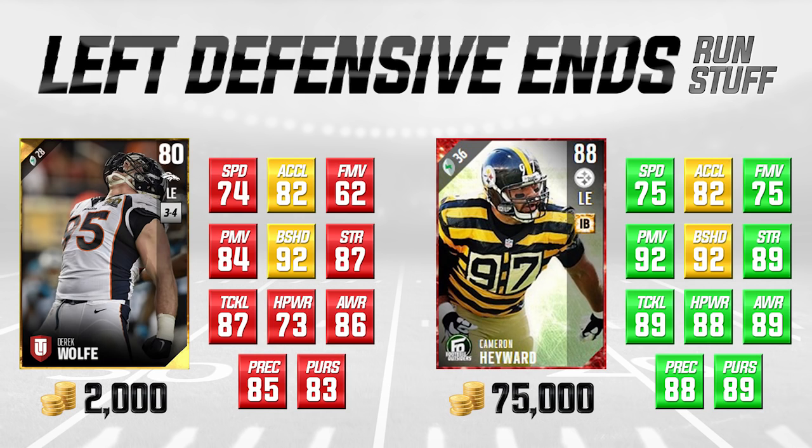The only real huge advantage Cameron Hayward has over Derek Wolfe is hit power — a 15-point difference. You can force fumbles with defensive ends, but as we all know, most fumbles are not forced by defensive ends in Madden. If you're building a team and don't want to spend a ton of coins, Derek Wolfe is a very viable 2,000-coin option. What's great is you can swap him in on obvious running downs, replacing pass-first guys in situational downs.